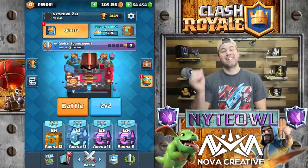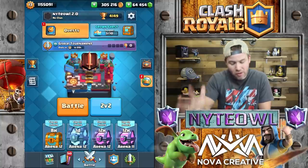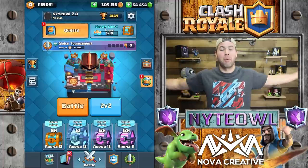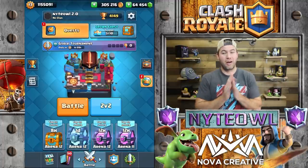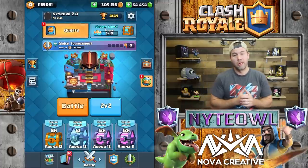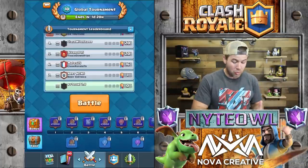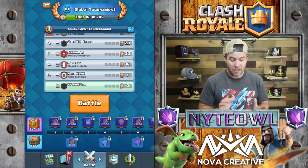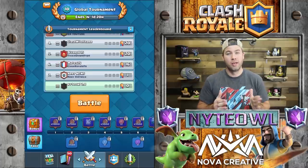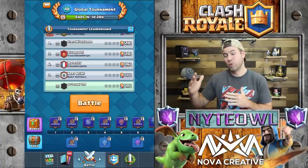The biggest thing in this update is the global tournament. What is that? The global tournament is basically a tournament sponsored by Supercell every so often. There's one coming right after the update launches — it's a global tournament for everybody in the world. In this global tournament, they can decide what king level tower cap they want, so not every tournament is going to be created equal. The cap could be set to level 9, 10, 11, 12, or 13.